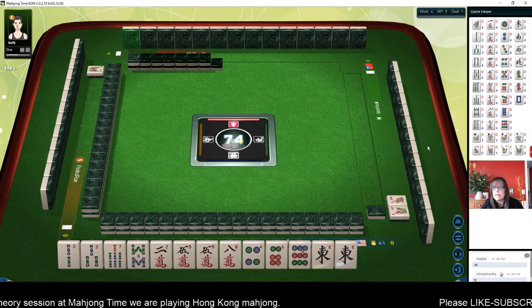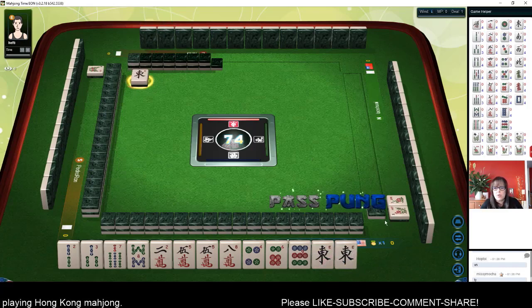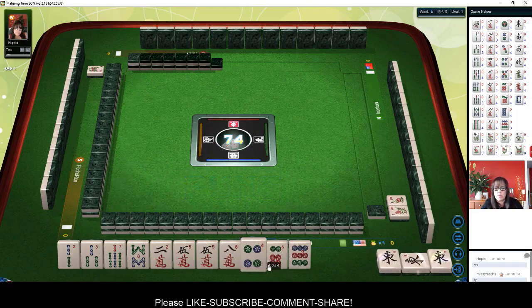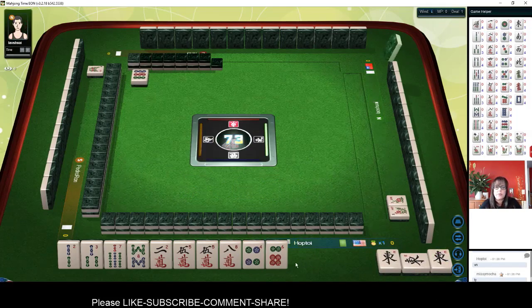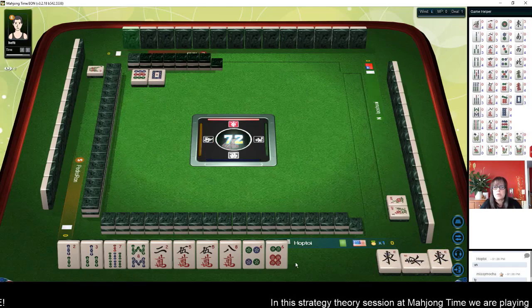We are playing at a table with a zero point minimum. So any combination will be a winning hand — you can have three in a sequence or three of a kind, mixed suits, it doesn't matter. As long as you have four blocks and a pair you can win.